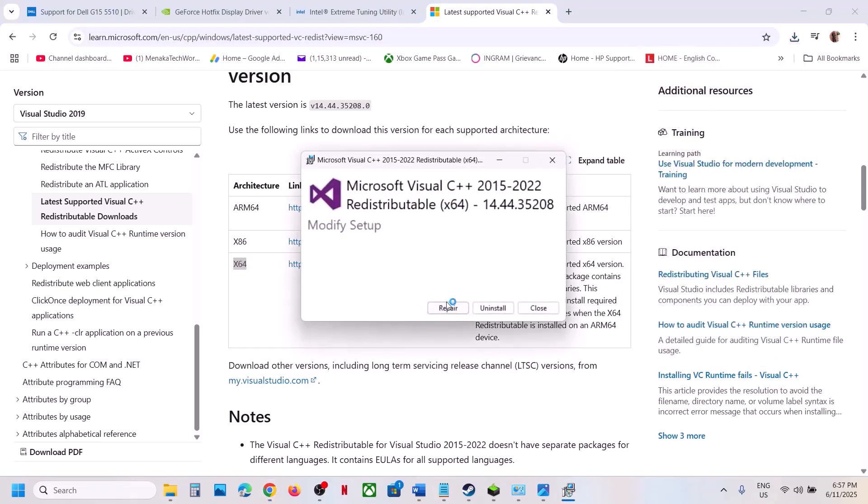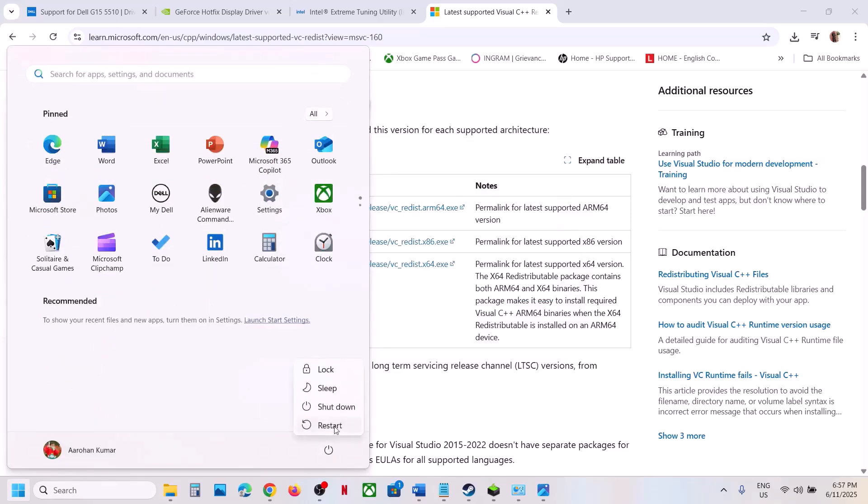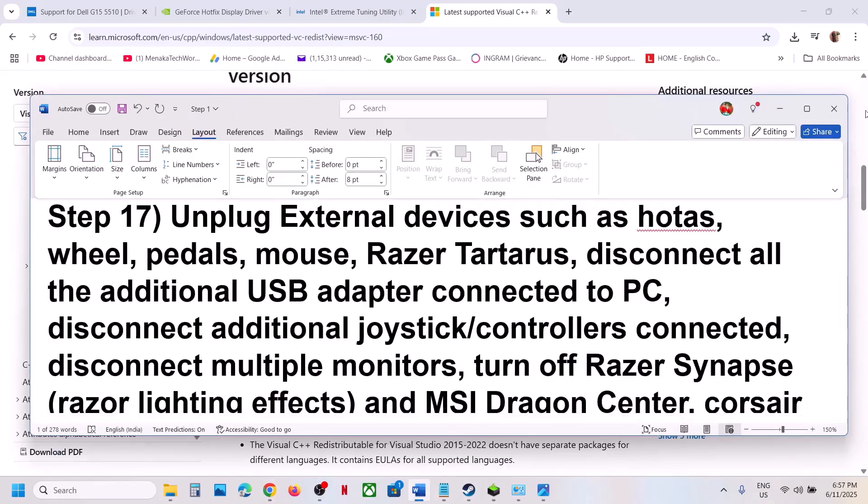If you see Repair, click Repair; otherwise, click Install. Let both installations complete. Once installed, restart your computer and after the restart, launch the game.